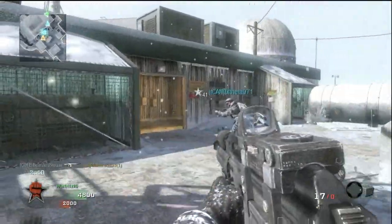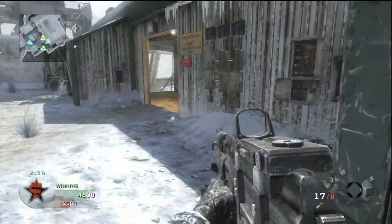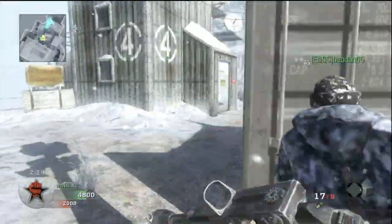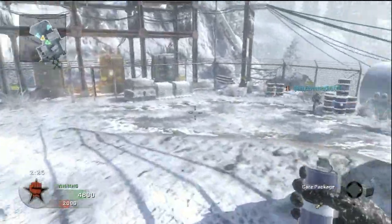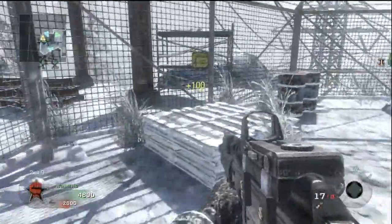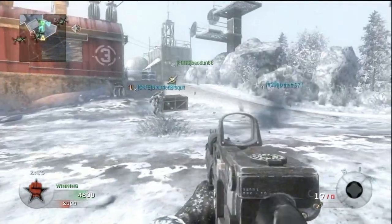I don't mean that I died and they got it to save it — that happens and if a friend saves a care package, that's great. But there's been more than one time where I'll throw it in and somebody on my team who's not on my friends list makes a running dolphin dive for my care package. Whoever starts capturing it first gets it, so they dolphin dive on top of it and steal it before I do. Very irritating.